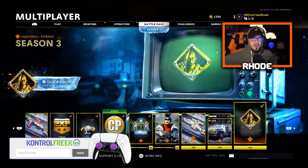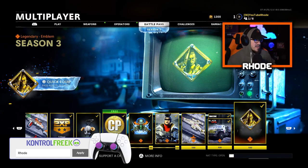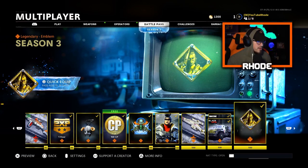YouTube, what it do baby! We're going to be covering these brand new weapons: the PPSH and the Swiss sniper rifle. I bought the whole battle pass right here - I did it for you guys, for content. I had a lot of COD points left over so I ended up buying, I think it was like 2550 extra, just so I could cop this for you guys.